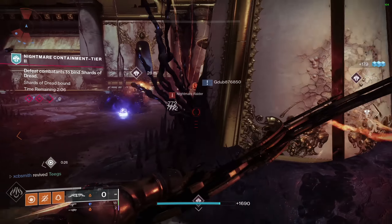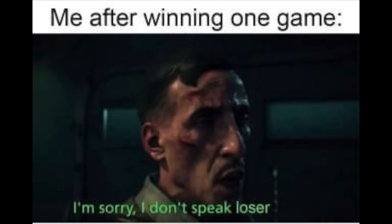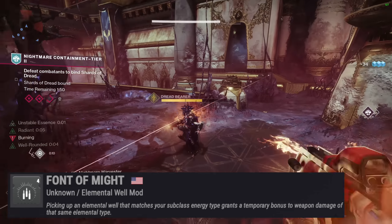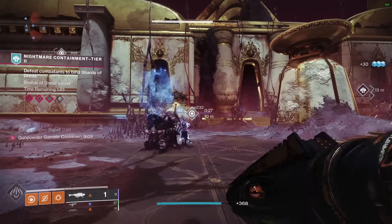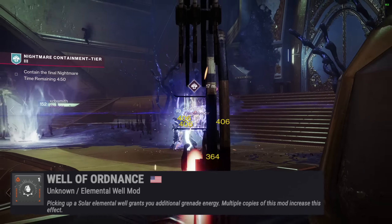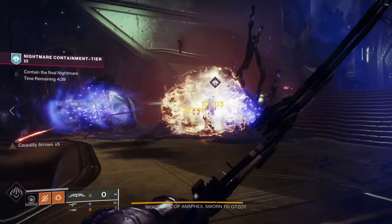Moving to our chest, we have a lot of room for reserve or resist mods. We also have Font of Might: picking up an elemental well that matches your subclass energy type grants a temporary bonus to weapon damage of that same elemental type — figured we could juice Tiku's up more. Moving to our legs, you have room for a scavenger mod if you want, plus Innervation, which reduces grenade cooldown each time you pick up an orb of power, and Well of Ordnance, where picking up a solar elemental well grants additional grenade energy — 10% per well. When this build is fully up and running, one knife can basically give you back your grenade.